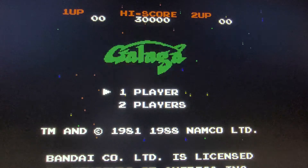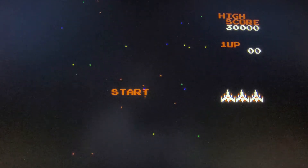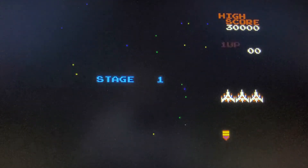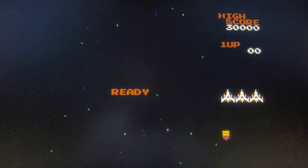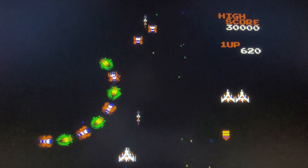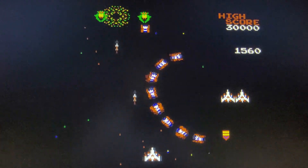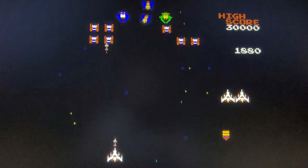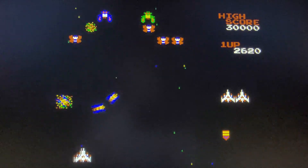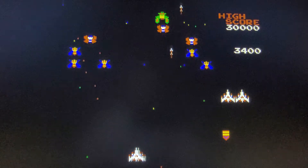Now comes Galaga. This one is pretty simple — it's just a shooter. Down at the bottom you shoot aliens or spaceships — yeah, they look like aliens. I played this game a lot. Pretty simple, but I would put it in the classics category. I played this in the arcade a lot. Definitely gonna give this one a B, just for nostalgia.